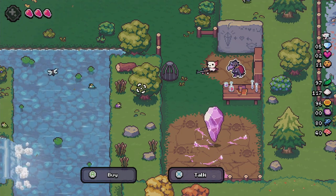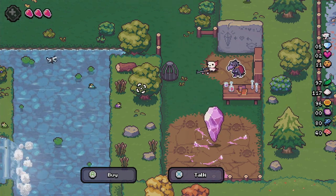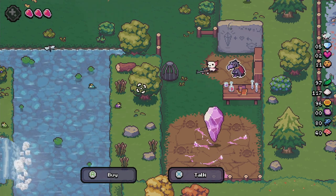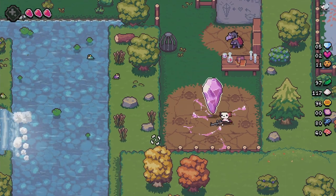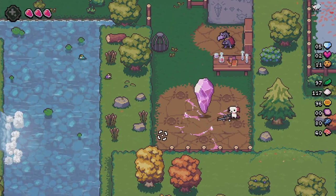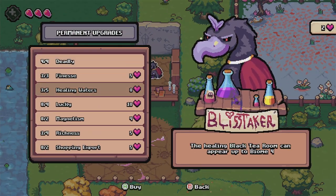Next up is the Bliss Taker, and this one's also pretty quick to unlock. You will unlock this character three runs after you hatch your first Axolittle egg. It doesn't have to be full runs — you can go out and die. Three runs after you've hatched an egg, this guy will unlock. You carry your babies over here when their happiness meter is filling up, drop them here, and it'll give you hearts you can spend on permanent upgrades.